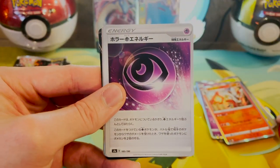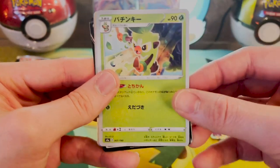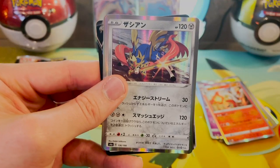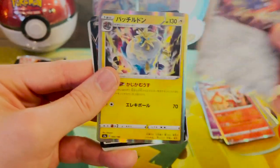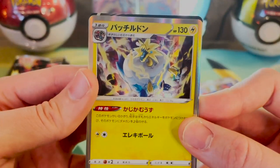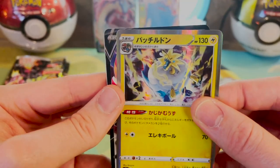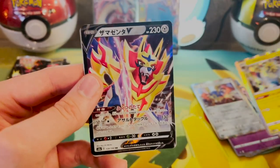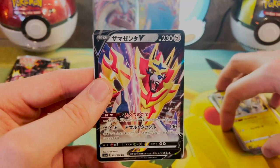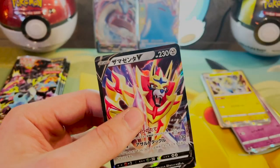A Dreadnought. Keep on going. A Zacian — nice. A fossil Pokémon, I can't remember this guy's name. And a Zamazenta V — nice. And an Arrokida. Zamazenta V, go on up.